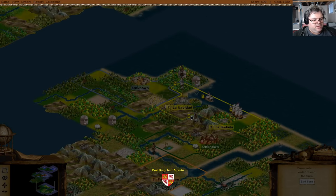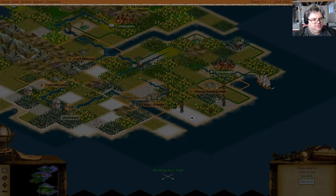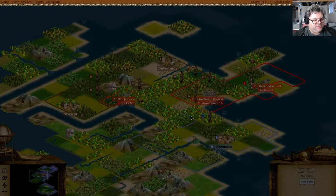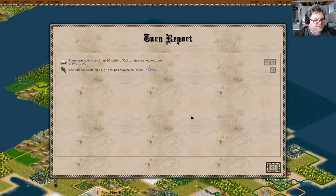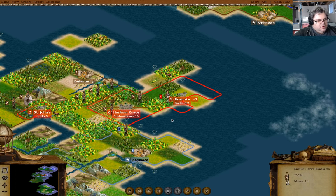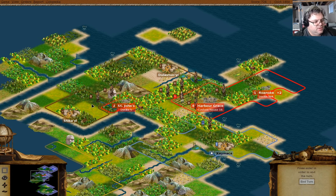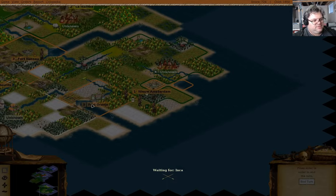What I need is a couple of boats, I think. Does this instantly arrive in Europe or does it actually take sailing time? It does take sailing time. We've got 40 tobacco in Harbor Grace and 90 units of cotton in Roanoke. I think I want to go there and get a road to St. John's - that seems like a good idea.